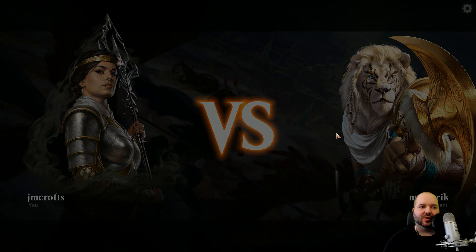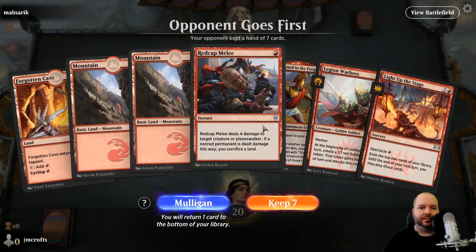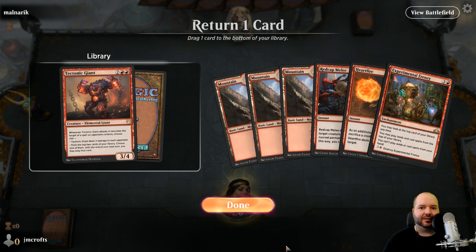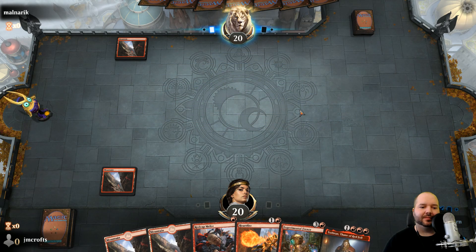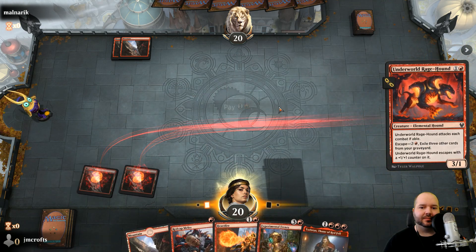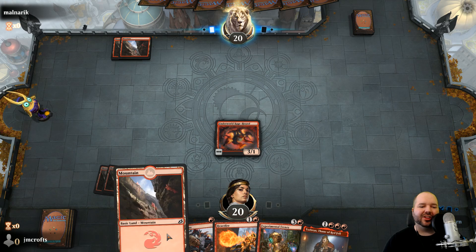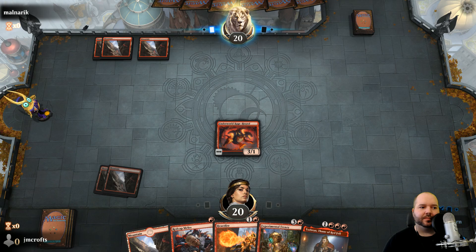Alright, let's go! A little slow hand here - kind of want to mulligan for a one or two drop. Another slow hand but I feel like we have to keep it. I'll put back the Bone Crusher Giant - seems too slow. Oh my god, can I draw a one or two drop please? There he is, got there! This is a decent card for sure. He's red, so a non-red permanent - Red Cap, we might not have to sack a mountain.